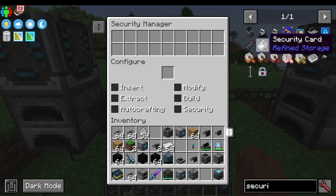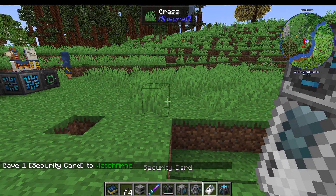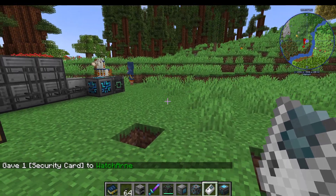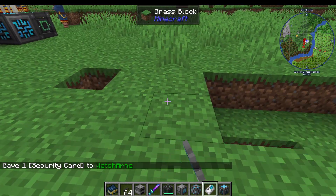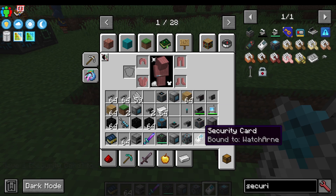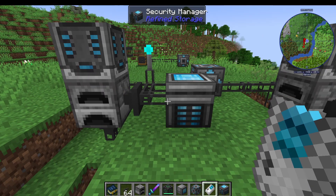What you're going to want to make is a security card as shown here. You then take the security card and bind it to a player. You can right-click on the player, or, as this is a single-player tutorial, I shift and right-click — and now I look at the security card and it says it's bound to me.